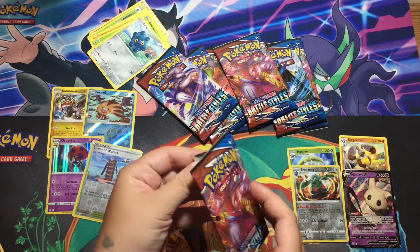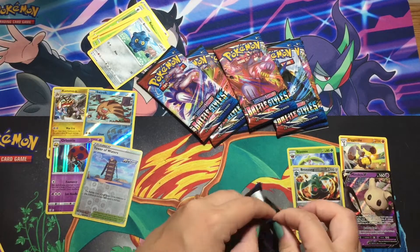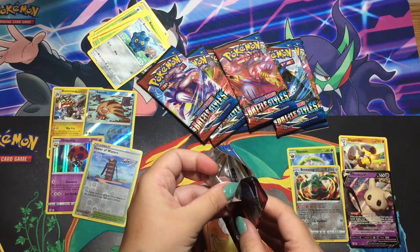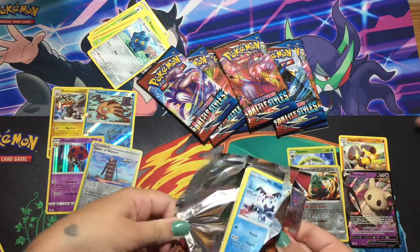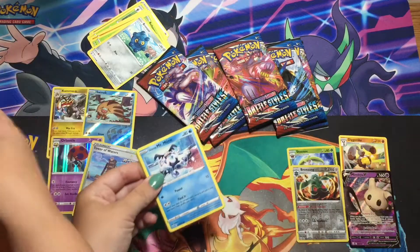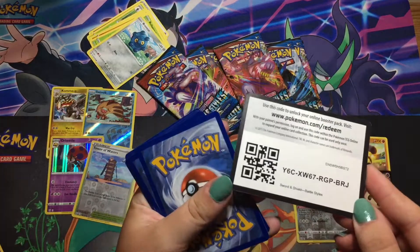Going straight in. Dummy Doll — when you play this Pokémon from your hand onto your bench during your turn, you may prevent all damage done to this Mimikyu V by attacks from your opponent's Pokémon until the end of the next turn. That's good.